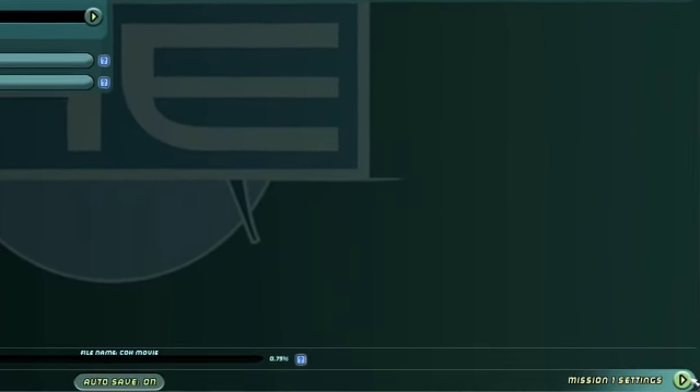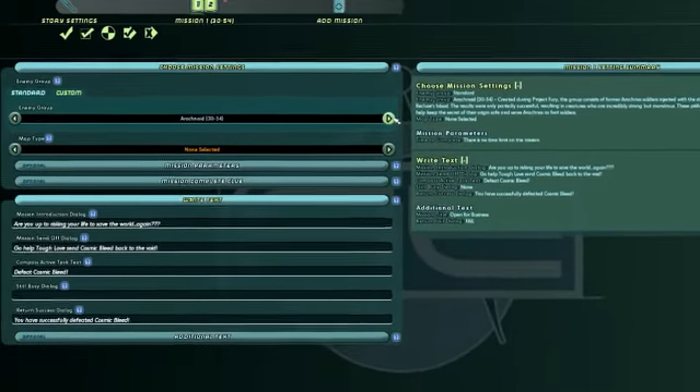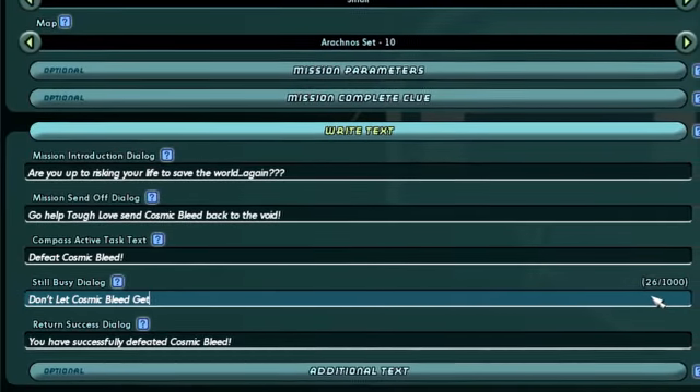Selecting the next page opens the mission settings for the first mission. Here you set the enemy group you want for the mission as well as the map where the mission takes place. Next, move on to writing dialogue for the mission.